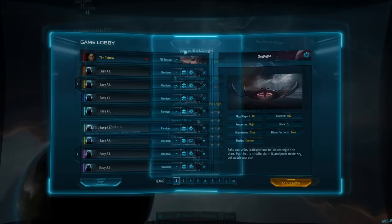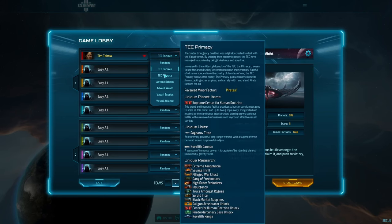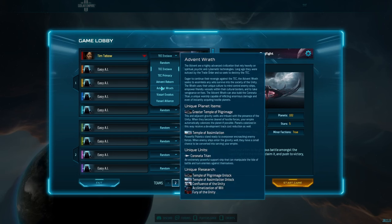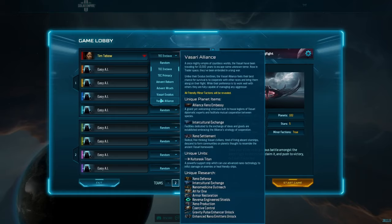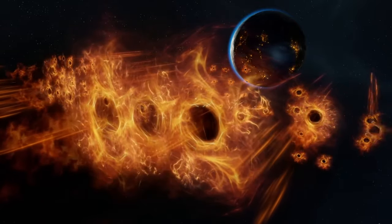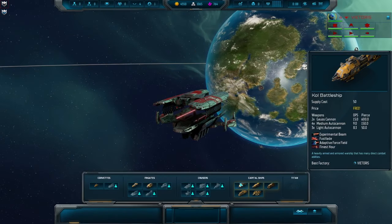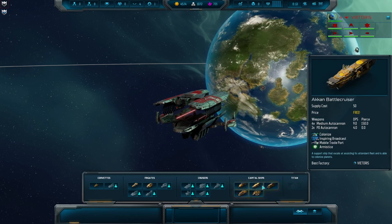There are three distinct playable races which make a return from the original: the Advent, the Vasari, and the TEC. I would argue there are actually six distinct playable races, because within each of the main three there are two sub-factions with unique items, mechanics, and research trees — and these differences are not just superficial, it plays differently each time. Having set up your map and chosen your race and its sub-faction, you jump straight into the game and are greeted with the choice of a free capital ship. These are unique amongst the sub-factions.